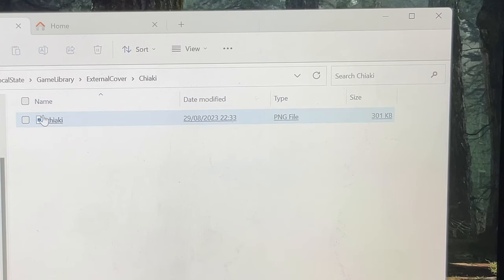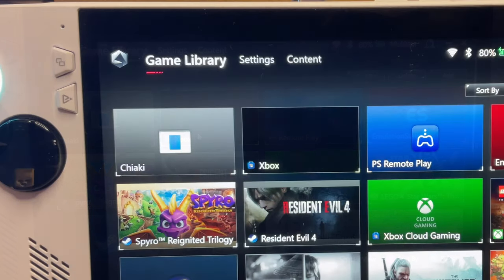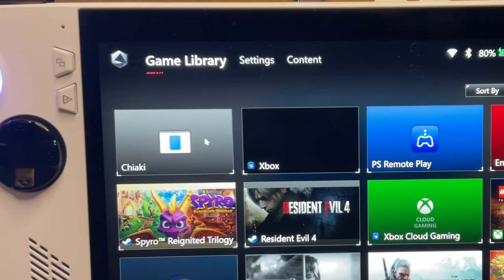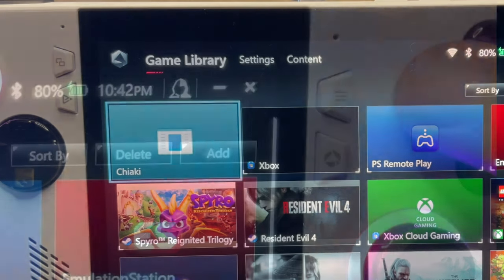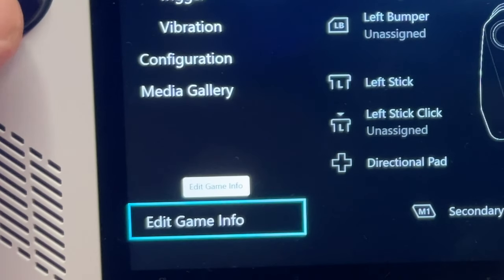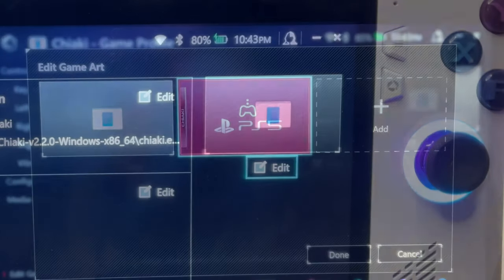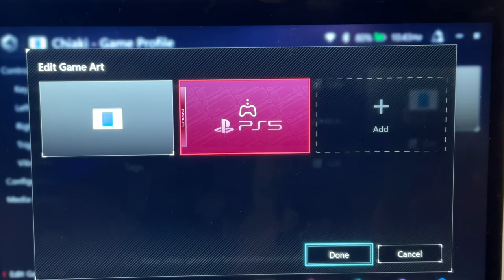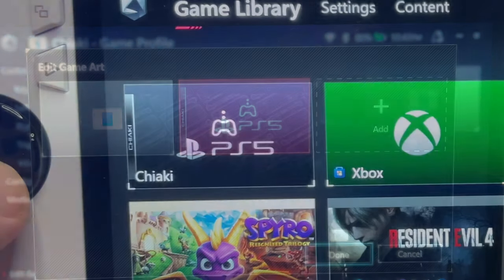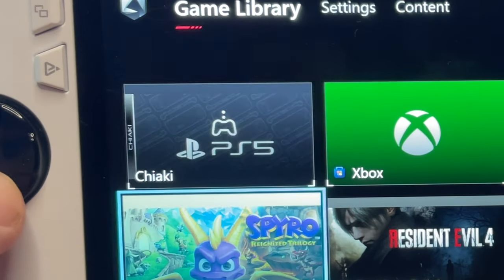Now our artwork is in the correct game or app folder. For the final step 4, let's head back to Armory Crate. Highlight the game or app we need to change — in our case Chiaki — and press the X button on the controller. Select Edit Game Info on the bottom left, press Edit under the game artwork on the right-hand side, and your image should appear. Select it and press Done. Return to the game library and it should now show your new custom artwork.